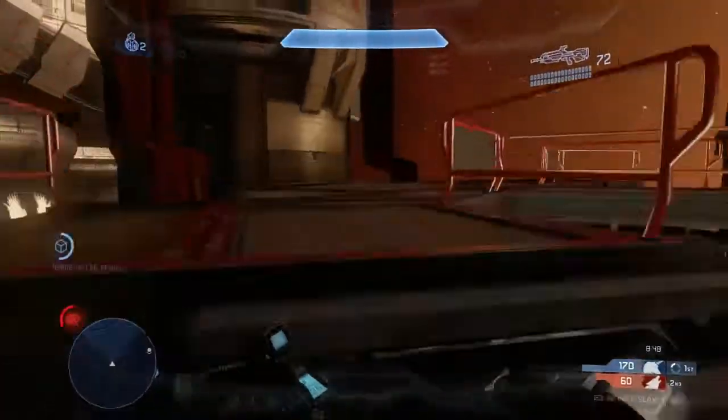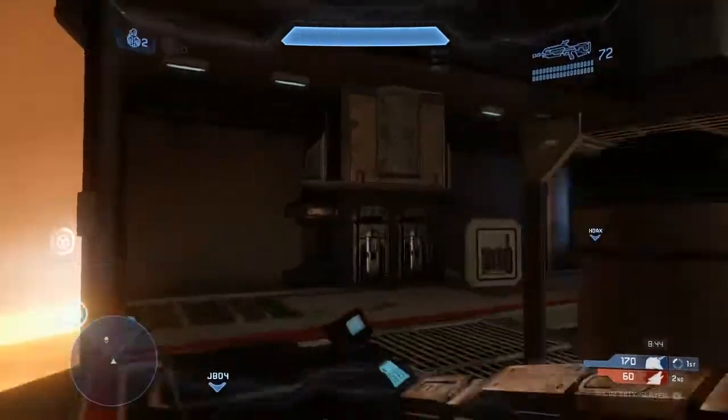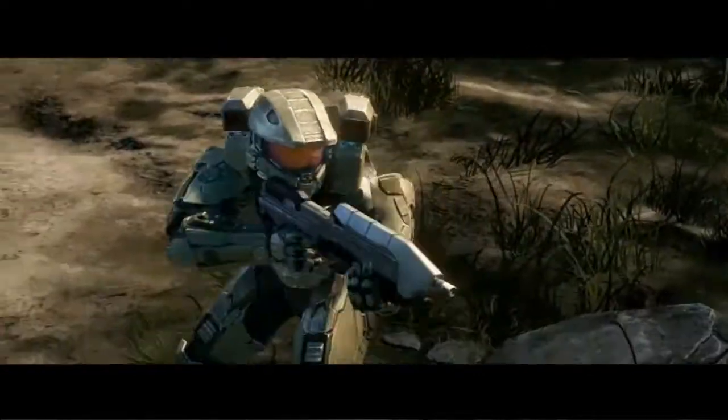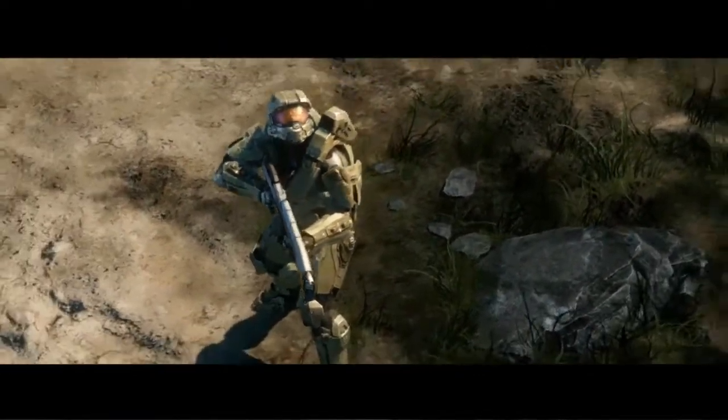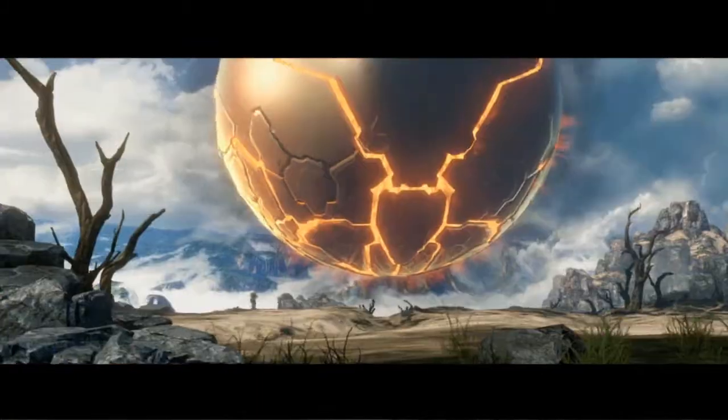The third map is actually brand new — we've never shown it before. It's a fairly large map that's great for vehicular combat, called Longbow. It takes place in a mysterious, frigid environment. You have some mass drivers that used to be used to shoot cargo from the surface of a planet out to space. It has an amazing skybox, and it features our updates to the Warthog, the Mongoose, and the Ghost.